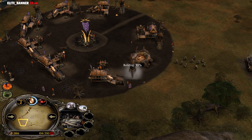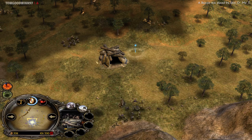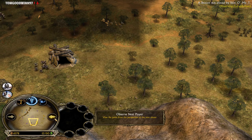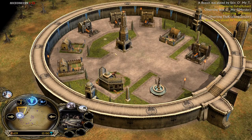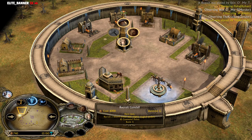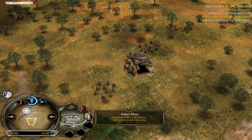The Mordor player at the bottom left side has an insane amount of resource income. He is asking his ally, the Gondor player the Kraken, to creep the troll lair at the bottom side. The Gondor player is not gonna go for upgrades in this situation because upgrades on these Gondor knights are not gonna do much for you. Instead, you want to skip the upgrades and try to get Gandalf the White on the field — and that's why you need the power points for that. He is about half a power point away still.